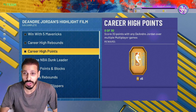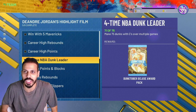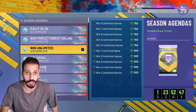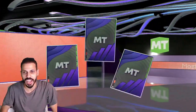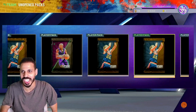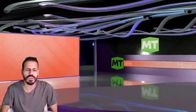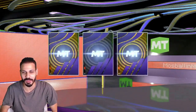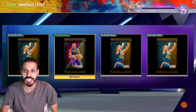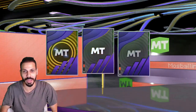We finished up the XP for Triple Threat offline, so now we have online and unlimited left. Let's open up the badge packs — we got Rim Protector, and oh — Diamond Interior Defense! Nice, I didn't actually think I was gonna get anything good from that, but that was fire. The Slasher one — can I get a Hall of Fame badge from this? Just playing with y'all — I'm happy they just gave me a Diamond boost for no reason. I'm not gonna say no to that.